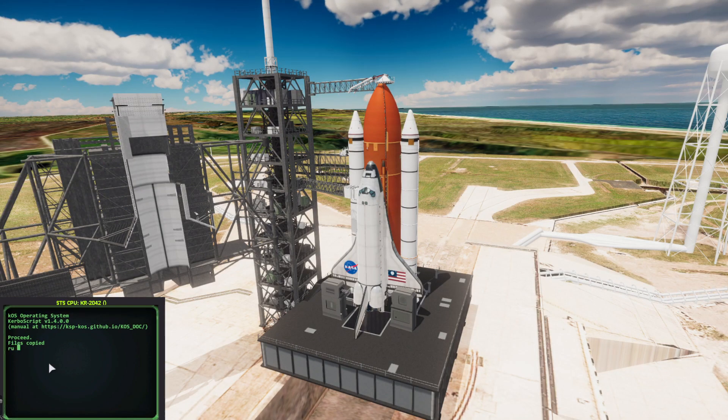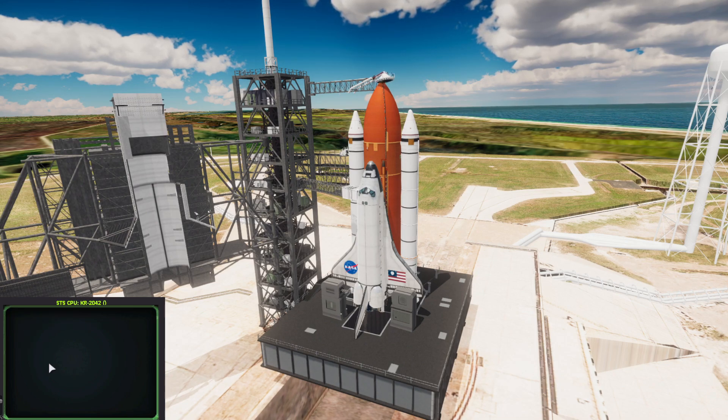Hello, I'm Foxworth Human, and this is a shuttle showcase — a KOS script to go to 125 kilometers and make an orbit.